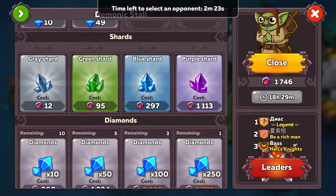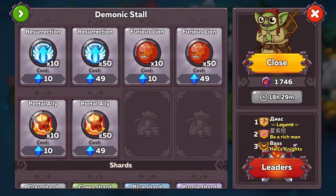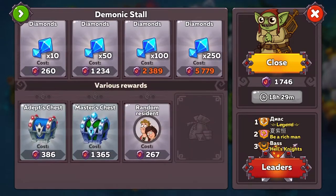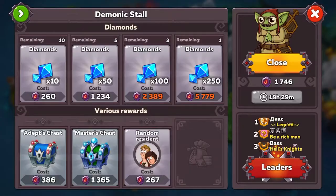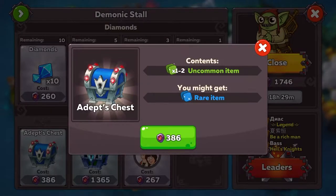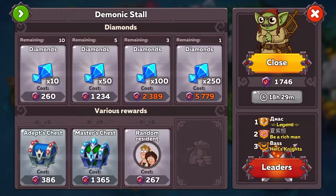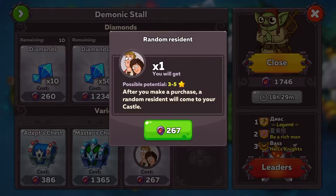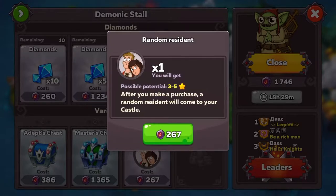These are the spells — helpful too, and sometimes you can pick spells up for free. There's the adept's chest — not worth it. Master's chest — still not worth it. And a random resident — definitely not worth it.